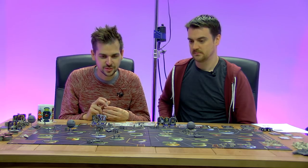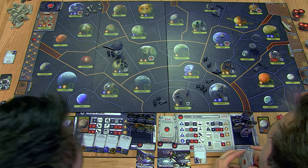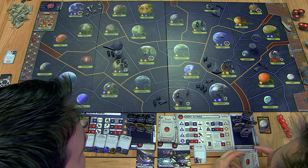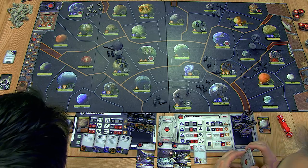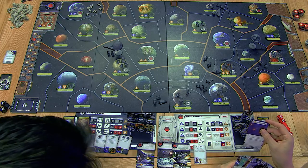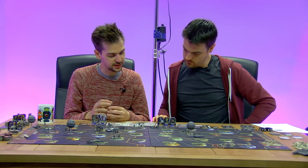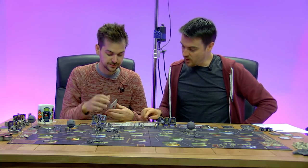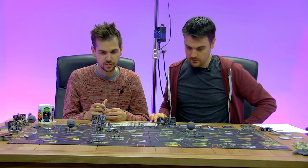We could use Incite Rebellion on Rodia, where there's only two Imperial troops - lightly held and subjugated. Solast is also subjugated but has an AT-AT, so three guys versus three guys and an AT-AT seems wrong. We can hold the Incite Rebellion card until a juicier target comes up - we don't have to play it straight away. Rodia is probably the best target.